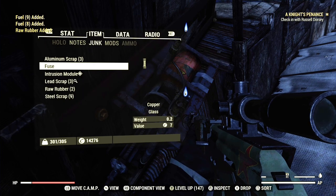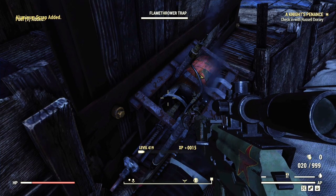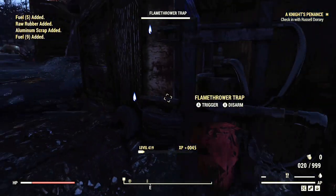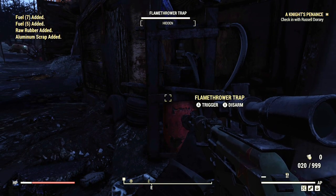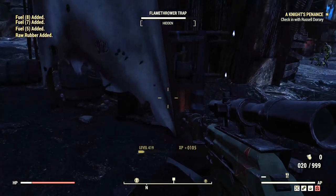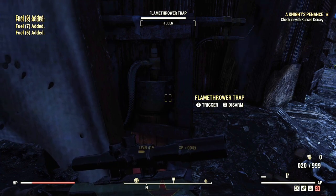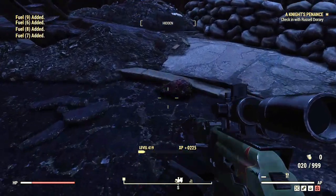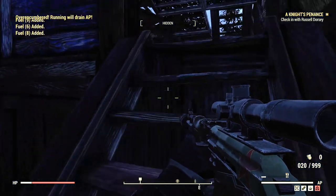For this method I just use my finger and spam tap to disarm, and it works very well. If you have an auto clicker you can double and triple the amount you'd get by doing it with your finger. You can go up to each of these flamethrower traps and disarm them — there's about seven or eight of them in this area — so you can get a nice amount of fuel, rubber, and aluminum from the junk.